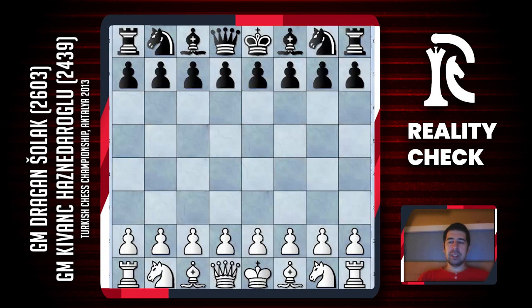Hello, this is analysis of the game from the 7th round of Turkish Championship in Antalya. Today my opponent was Grandmaster Kvanc Hasnodarov and I started my game with e4 and decided to play my main openings.